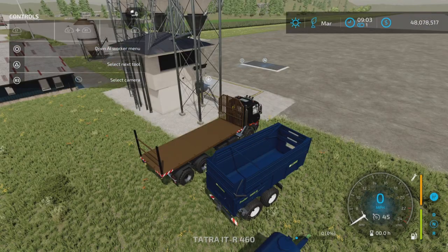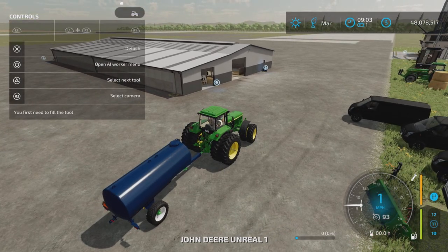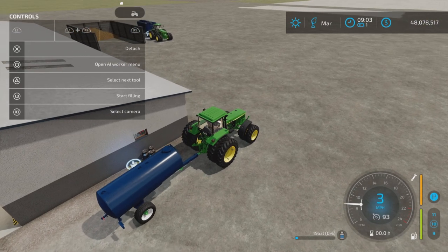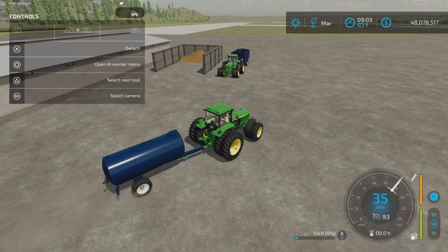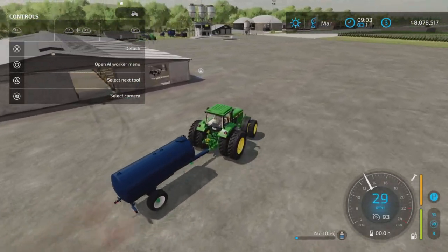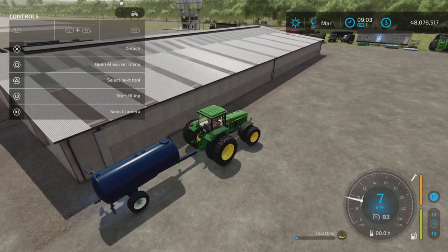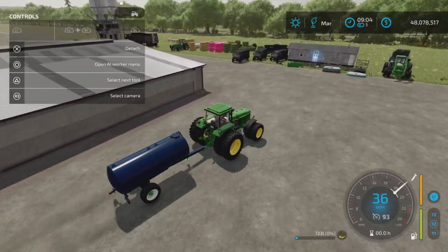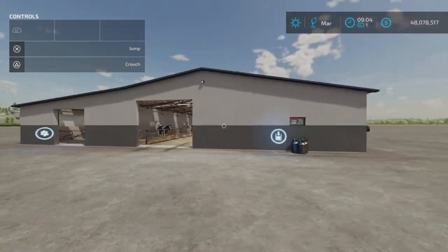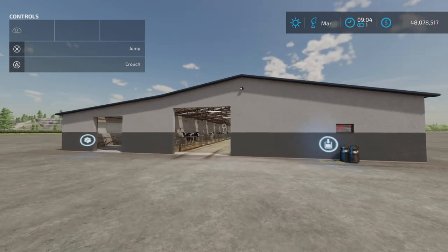Yes, we have manure. Let's test out the milk trigger — yes, that works. And the slurry is down at the other end, which is where I like to see it, far away from the milk trigger — that's a good thing. Unfortunately, not enough food capacity to run for a whole month, so just be aware. If you are running one-day months, this is not going to work for you.